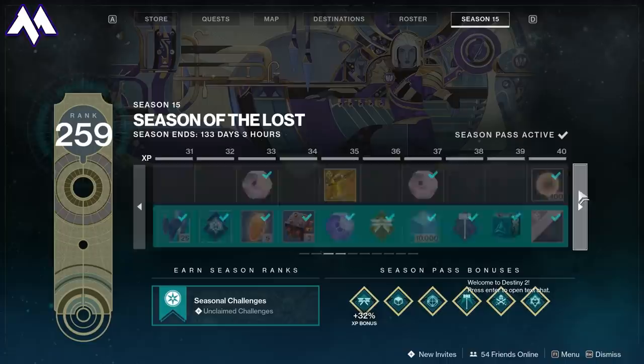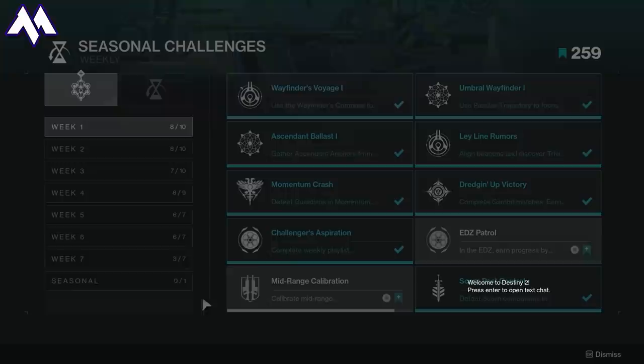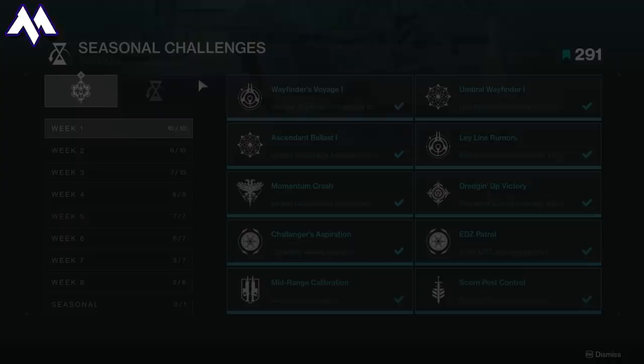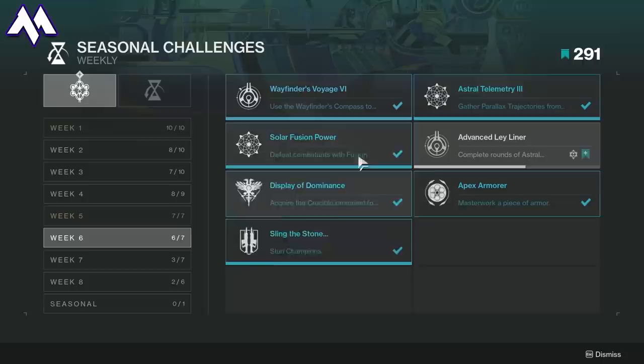If you have the Season Pass, you also have access to the next best source: Seasonal Challenges. These usually require you to kill enemies in a certain way or participate in seasonal activities, and they're pretty easy to do. The great part is that once they're unlocked, they don't expire, meaning you can earn a good heap of Bright Dust just by playing the game and completing requirements at any time. We're on Week 8 now, so there are a ton of unlocked challenges you can access for easy, fast Bright Dust.